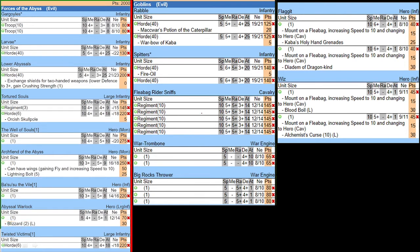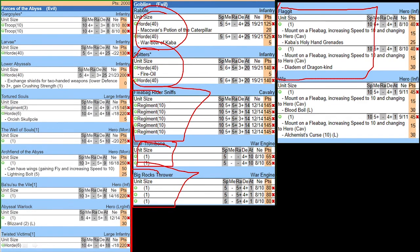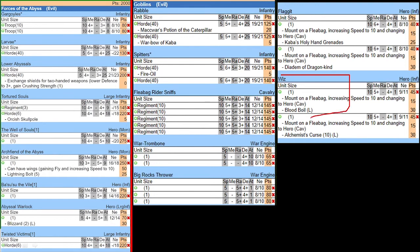Now let's talk about Adam's list. He has a lot of shooting — it's basically a shooting army. He has 2 hordes of rebels, 2 hordes of spitters, 5 regiments of sniffs, 2 trombones, 3 rock throwers, and 4 characters. 2 flaggetts, both with ranged items — one has a holy hand grenade and the other has a diadem of dragon kind for breath. 2 wizards: one has blood boil and the other has alchemist's curse. All 4 characters are mounted.